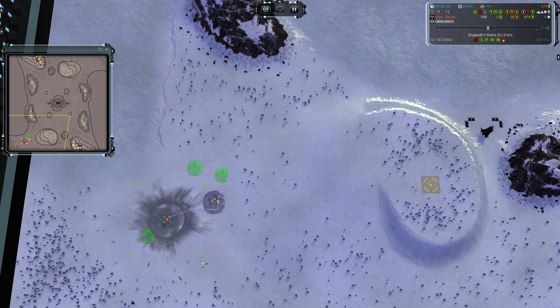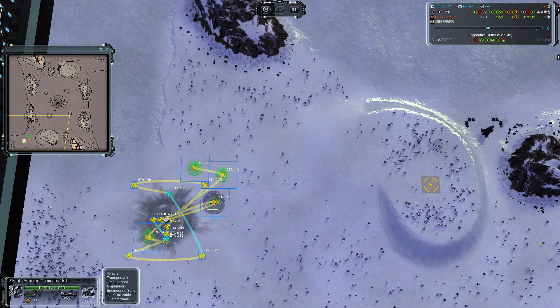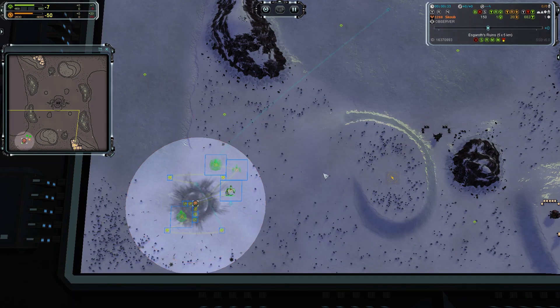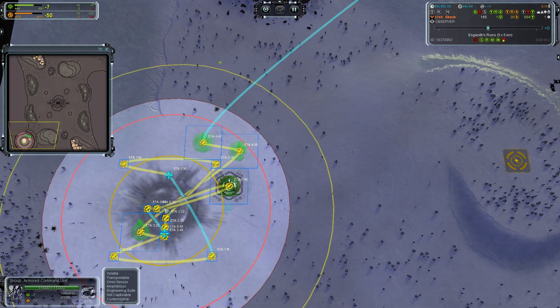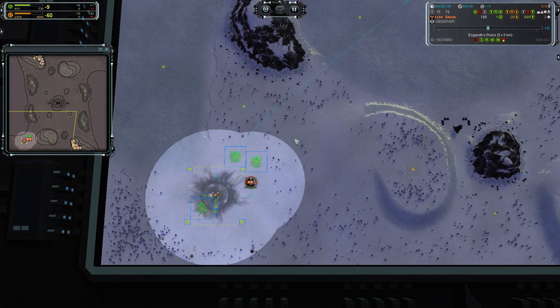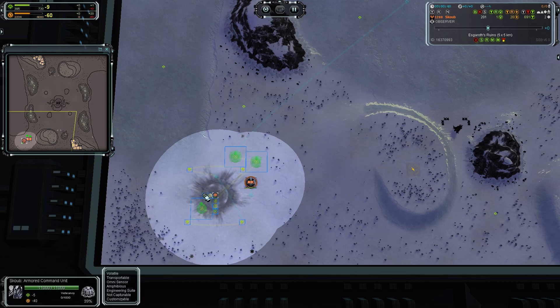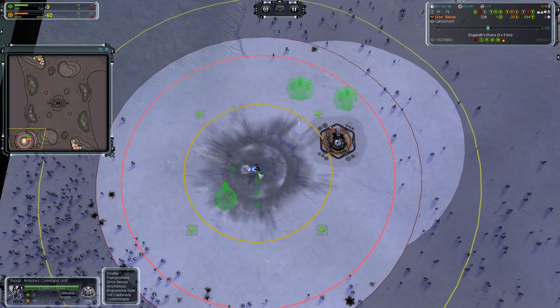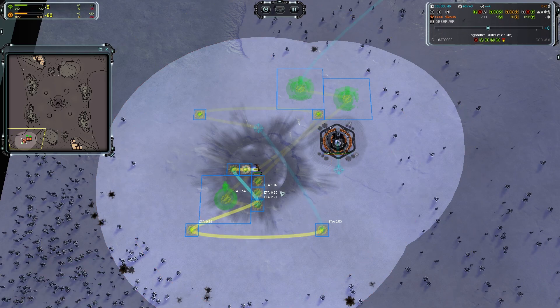First, with your commander, if there is no hydro inside this yellow circle you can make one factory then two pigeons. If there is a hydro on the map, you don't have to make other pigeons with your commander before the first forward point.